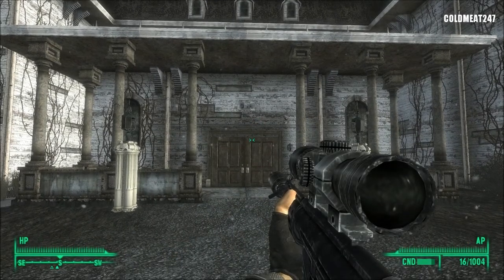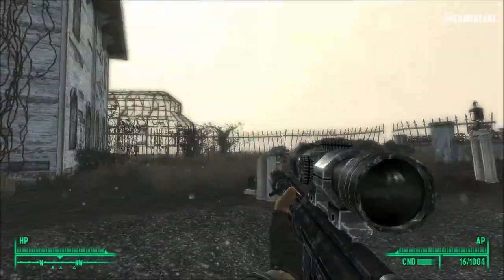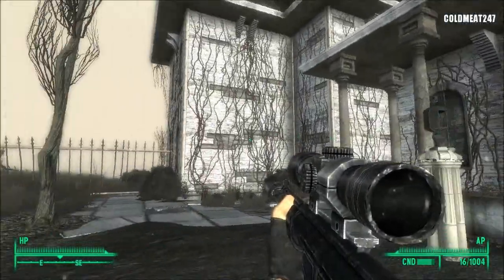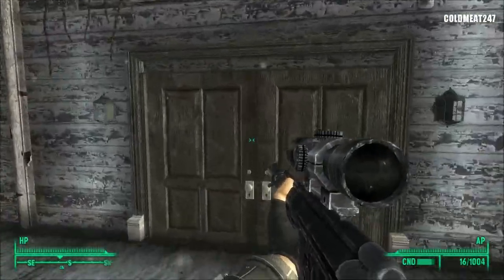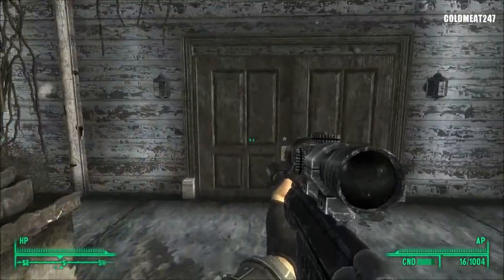Well, howdy soldiers of the wasteland, coldmeat247 here. This is part 89 of this Fallout 3 Game of the Year Edition gameplay walkthrough, and we're going to meet Desmond in the Calvert Mansion. We're going to clean up this place — this is what we're going to do.